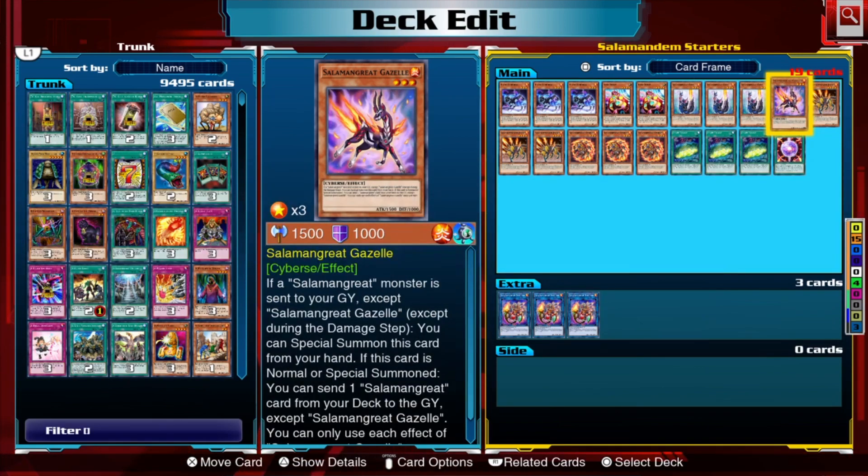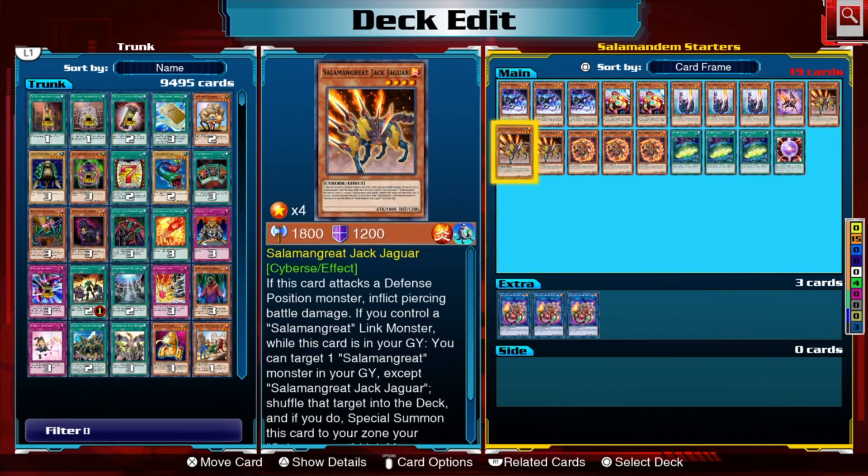Gazelle is a fantastic extender and starter. You can special summon it when a Salamangreat monster is sent to your graveyard. Once this card has been normal or special summoned, you can send one Salamangreat card from your deck to your graveyard — a really nice way to load up your graveyard with resources so you can get them back with Sunlight Wolf later on.